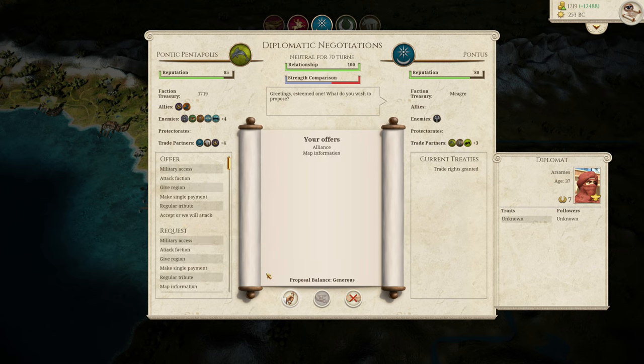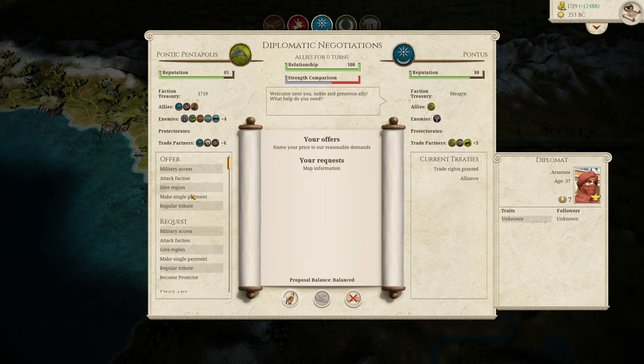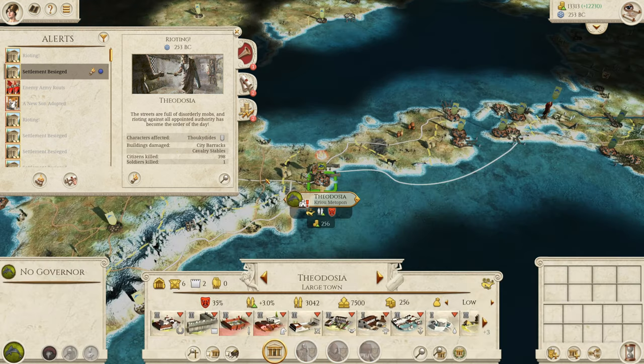Pontus wants trade rights — let's accept that. Let's also go for an alliance and offer them map information too. I'll want their map information as well, so if I offer them a thousand gold, let's see if they'll give it to us. Now we can actually see how big Pontus is. And we had some more rioting in Theodosia of all places.